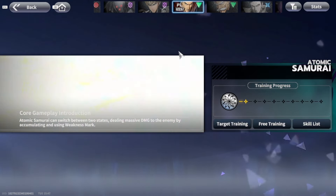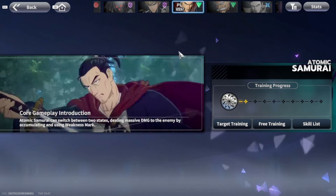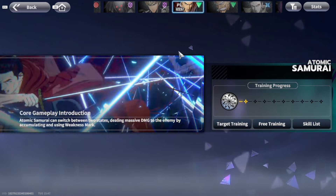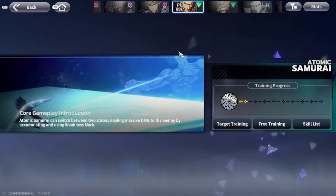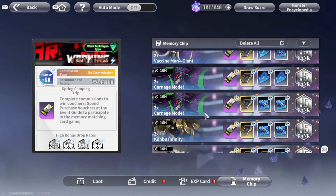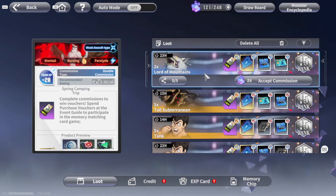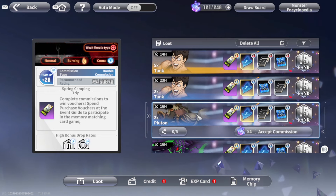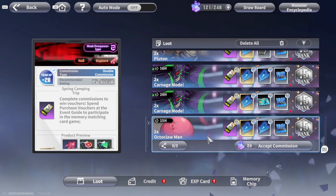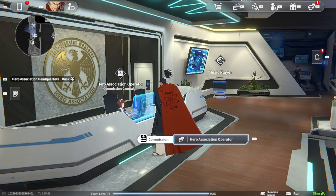He is a Triple S tier character. I will have other videos ranking all SSR units for AI control, manual control, high mobility bosses, low mobility bosses, and Impression Arm. He performs extremely well against certain bosses — for example, Pluton, where he's really good. Carnage Mode might be tricky but his overall DPS is always good. He does have a 40% increased damage against that boss. In general, Atomic Samurai is a beastly character. Hopefully you enjoyed this video — it's been your boy AC Gamer, and I'm out.